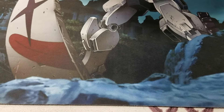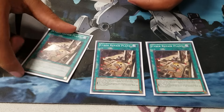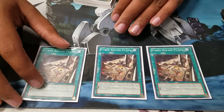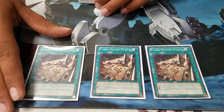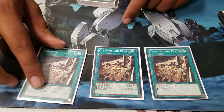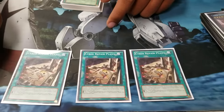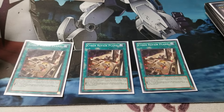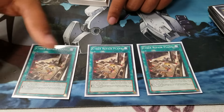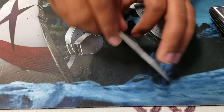Another card I play three of is the main Cyber Dragon card in the deck — Cyber Repair Plant. You can search it out with Cyber Dragon Core. You can only activate this card when you have Cyber Dragons in the graveyard. If Core is in the graveyard, you can either search out a Light Machine-type monster, or put back a Cyber Dragon and add a Light Machine-type. If you have three or more Cyber Dragons in the graveyard, you can do both effects at the same time, but you can only activate Cyber Repair Plant once per turn.